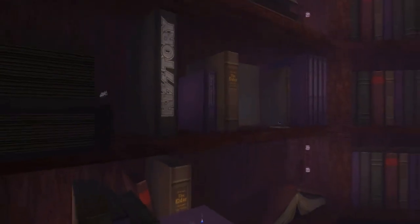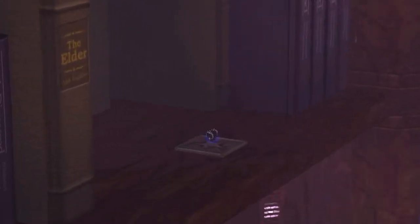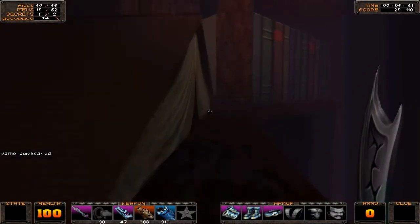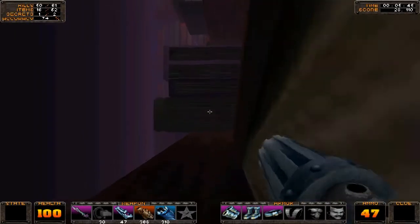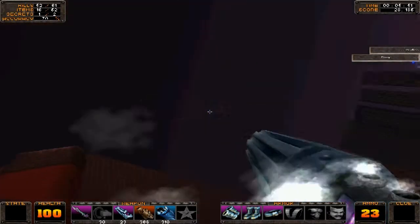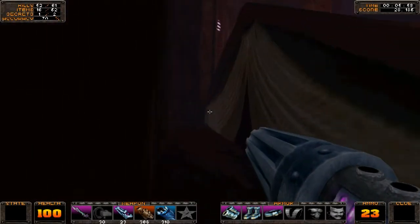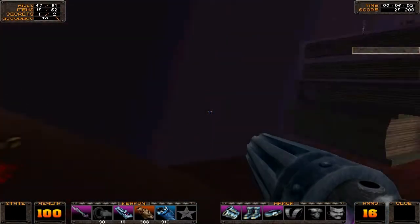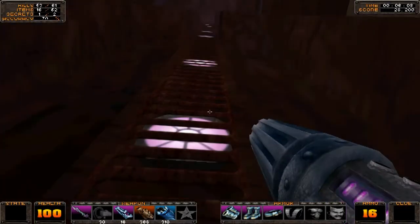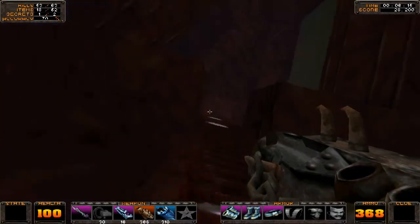A giant bookcase — there's the second armor piece in the middle. That's the one that will maybe double my melee weapon damage output, which is quite handy because that way I can kill stomps in one swing of my sword.